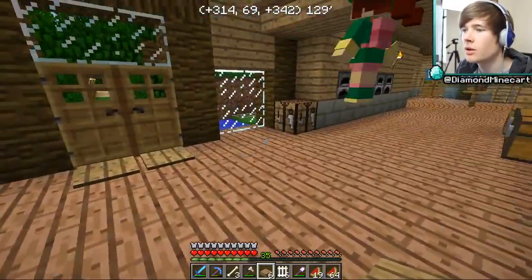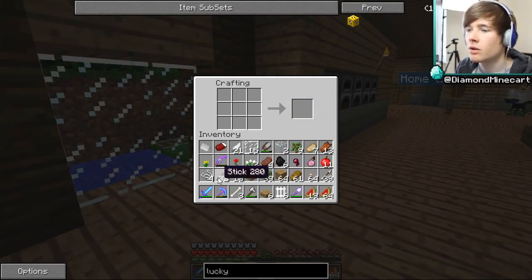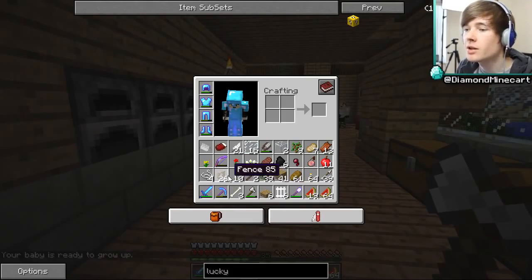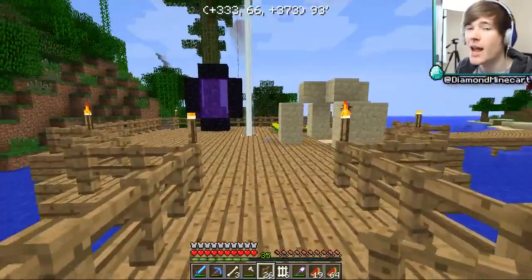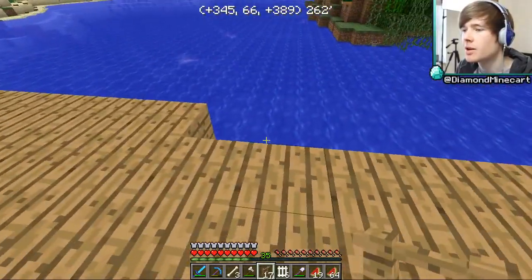We haven't got any sticks, of course not. That's what we need for fences — sticks. So how many did I say? 25. Wow, that's not going to make much at all. I don't know how many to make. I hate making fences because they're so expensive and they shouldn't be. 26 — I actually did it perfectly. Your baby is ready to grow up! Oh my god, I haven't even got a room for it — I've been distracted by the Lucky Block. I need to finish this up and give my son somewhere to stay. They grow up so fast nowadays.